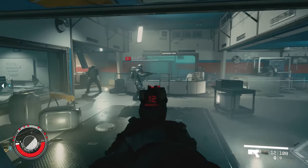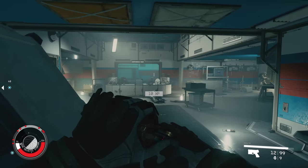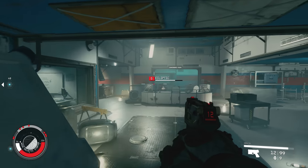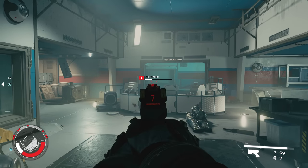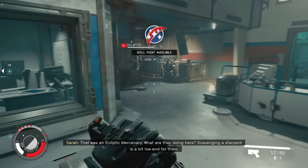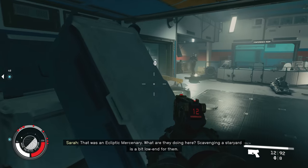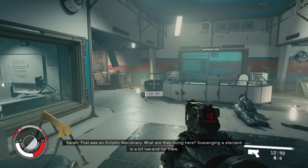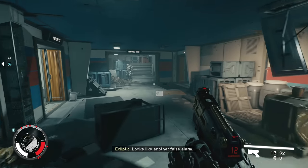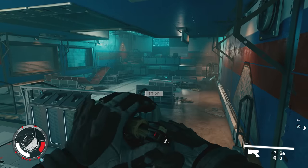Flora and fauna can be farmed and scanned for cataloging. Random structures can be searched for loot. Larger areas could be inhabited, either by friendlies or the other sort. And depending on your talents chosen when first creating your character, you could end up getting jumped by bounty hunters, which also happens in space. Running around planetside makes you appreciate your oxygen bar — essentially your stamina meter — and increasing that for later in the game is not a bad idea.